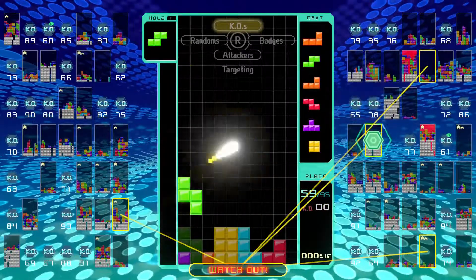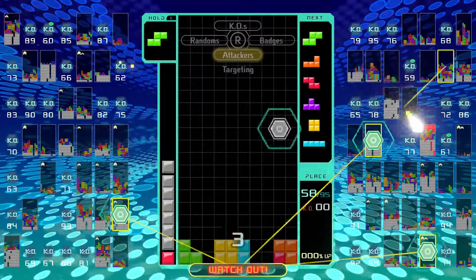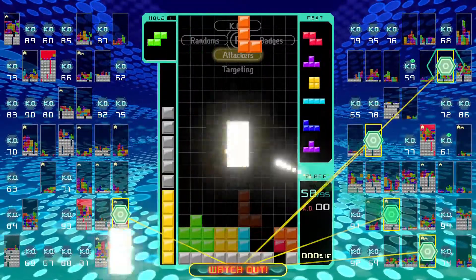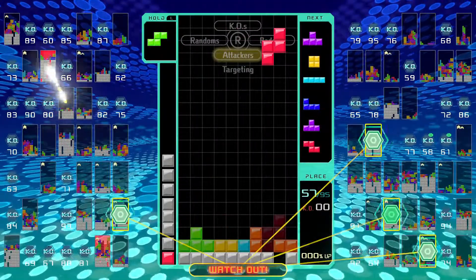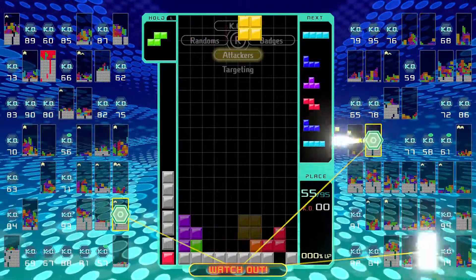Now when somebody is attacking you, you have the ability to dump your cleared rows into their stack, and this has the intent of trying to put them at a disadvantage in the hope that you can eliminate your rows faster than they can. The column to the left of your stack indicates how many rows people are dumping onto your stack.